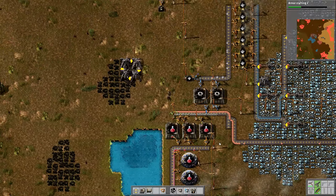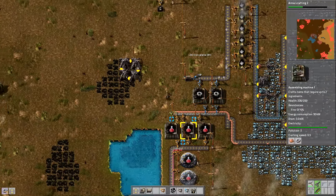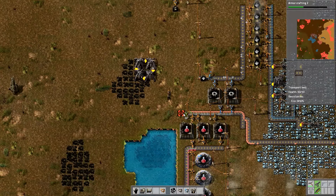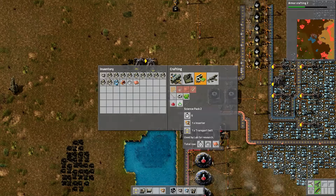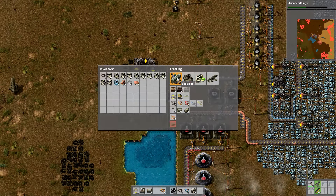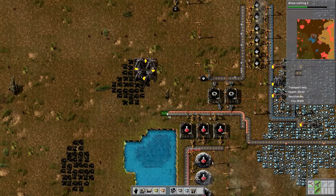Hey folks, it's Frithgar here. I'm going to carry on and build some green science packs today so that we can continue with our research. I'd like to get oil so that I can make the advanced circuits — the red ones.